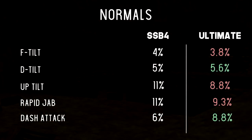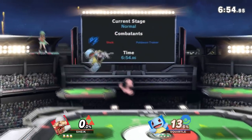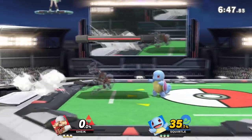Getting into our normals: F-tilt going down from 4% to 3.8%, down tilt going from 5 to 5.6%, up tilt going from 11 to 8.8%, rapid jabs going from 11 to 9.3%, and our dash attack going from 6 to 8.8%. The damage decreases outside of the up tilt in my opinion don't affect Sheik too much. The game's engine itself really benefits her tilts — being able to instantly do any of them out of a dash makes her approaches and ability to catch landings a lot better than in Smash 4.